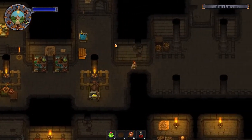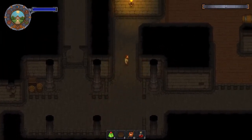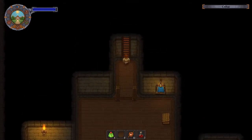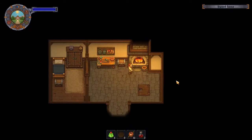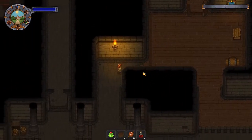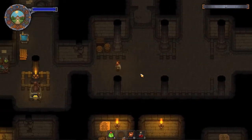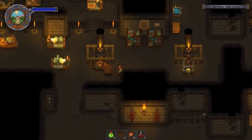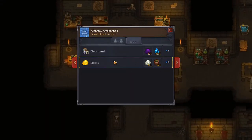We do have to go get some salt for the spices that we need to give to the witch to fix the trader. I think we have two things of salt in here. We can sort that out and then we'll move on to zombies. I just looked up alchemy to kind of figure out a little bit of what we need to do, and this is where we got to. Go spices.